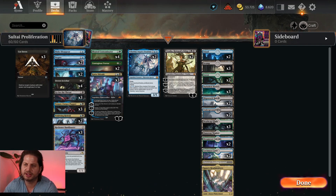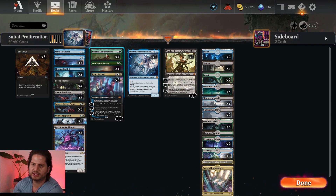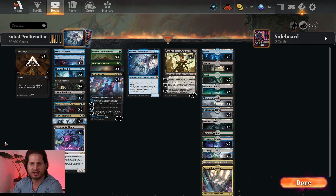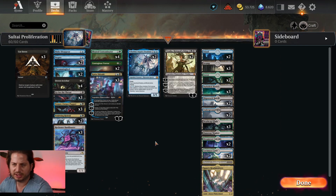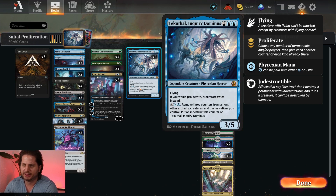Hi YouTube folks, Captain Super Shock here with another video. Today I'm playing a solitaire creature deck. The goal of this deck is to proliferate a lot. We do this with creatures like Bloated Contaminator and Strumming Bird, and a couple of spells that proliferate like Drown in Eco, Vraska's Betrayal Sting, and Contagious Vortex. I've also included two copies of Tekuthal — if it's in play, we'll proliferate twice.